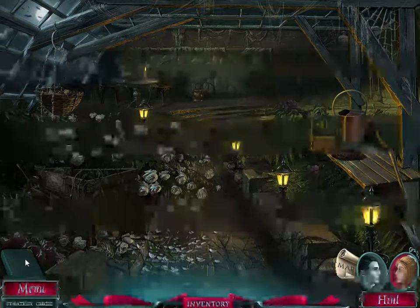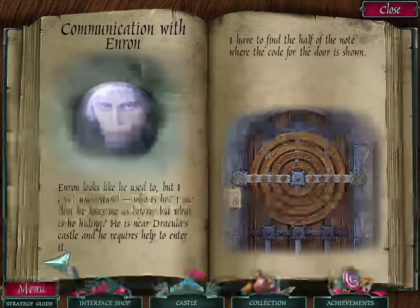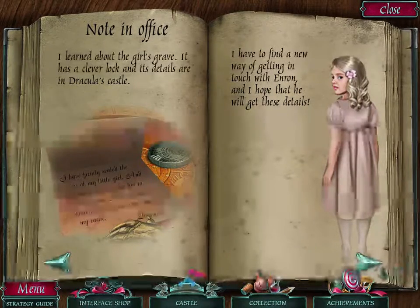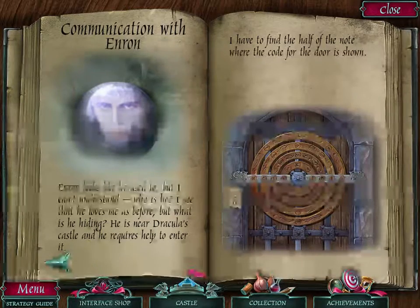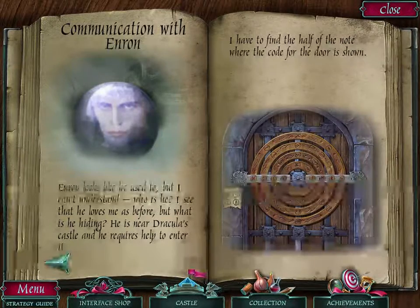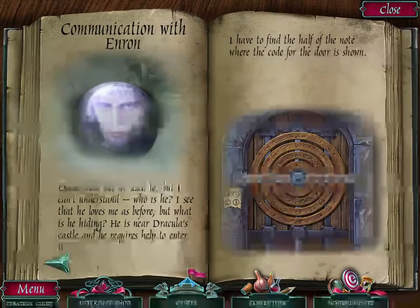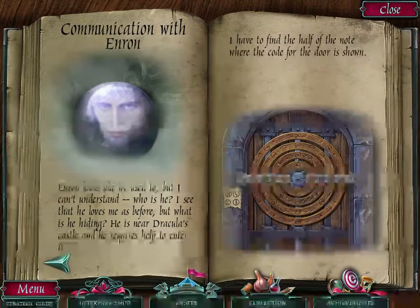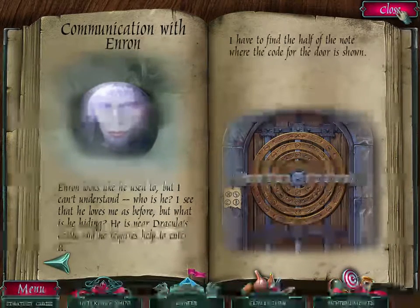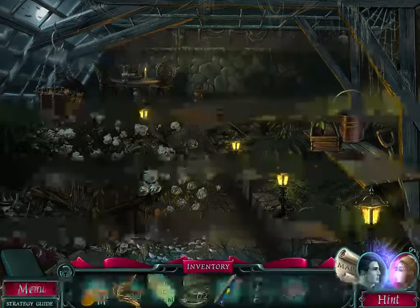Okay, what does your turn say? I don't think I've read this one. 'Communication with Enron — Enron looks like he used to, but I can't understand who he is. I see that he loves me as before, but what is he hiding? He is near Dracula's castle and requires help to enter it. I have to find the half of the note where the code for the door is shown.' So we already did this part. Oh, it's telling us to switch back.